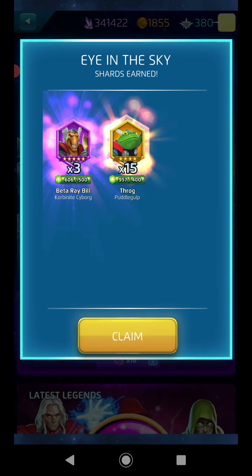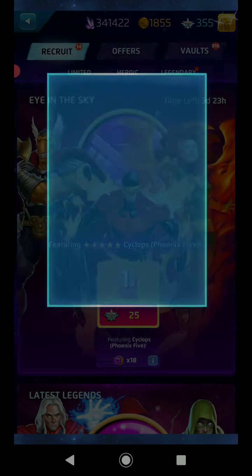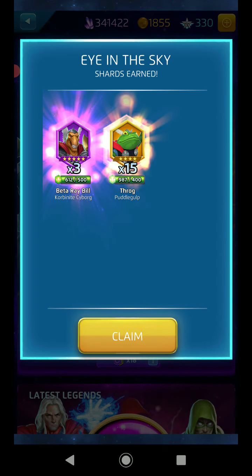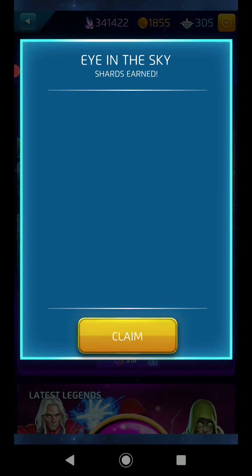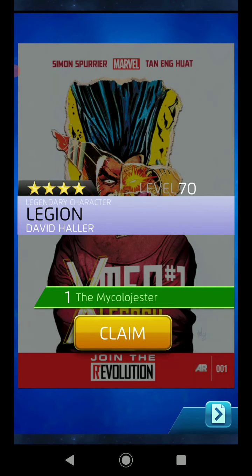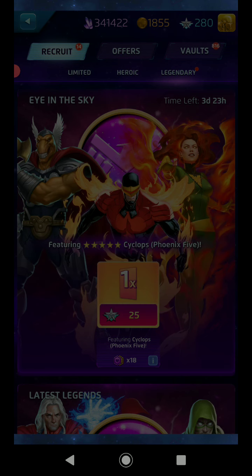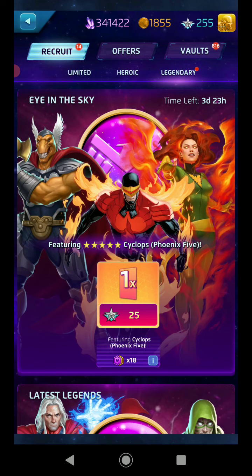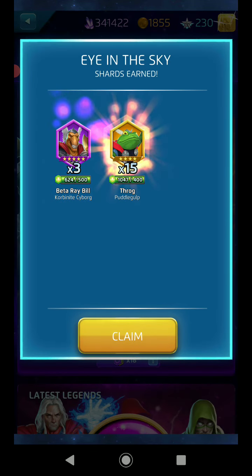Four-star Iceman — right up there with Gamora for one of the best stuns in the game. Moon Knight — not bad, strong as long as you can keep his AP fed. More Jean Grey — I wouldn't mind more five-star Jean Grey, just need a couple more and be done with her. Legion — one-man army. Hey, I didn't mean that — it's like they heard me calling! More Bishop — that's been three or four Bishops now, kind of crazy.